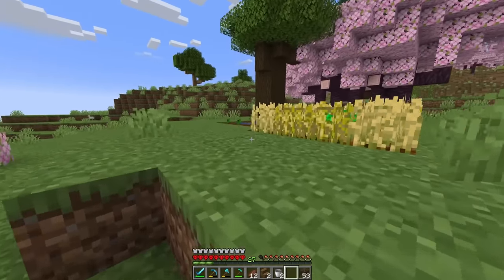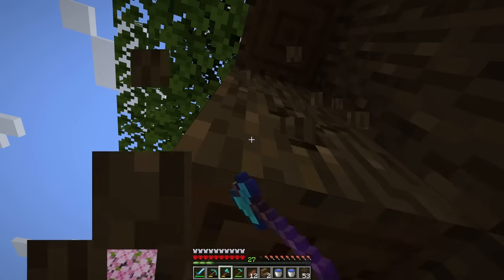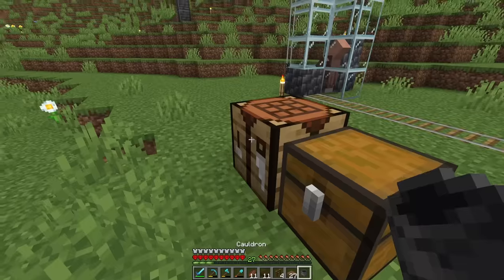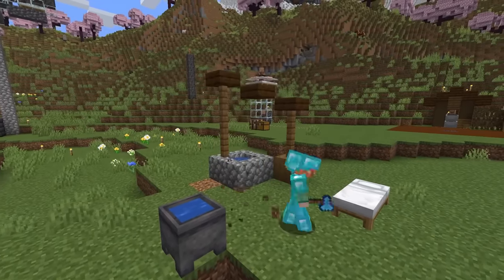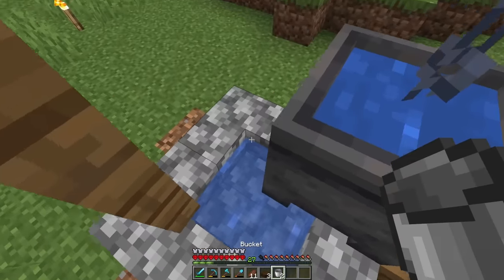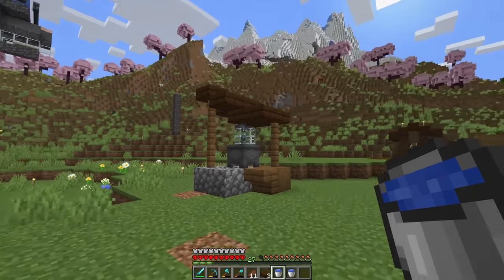If I'm going to make all these crop fields, I definitely need infinite water. I think it's time we make a well — I love a well. Since we now have unlimited iron, I can really splurge on the well. This is definitely the smallest well I've ever built, but it does actually work — it's pretty cute.